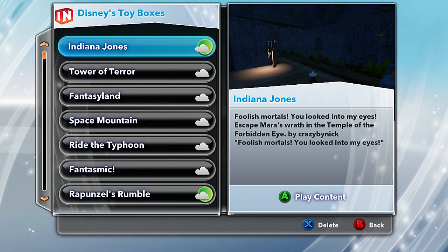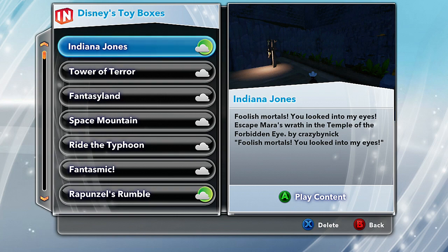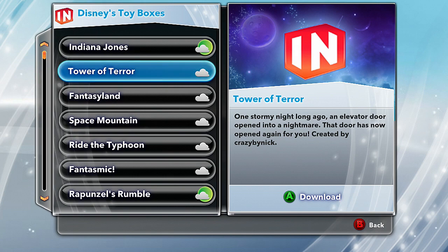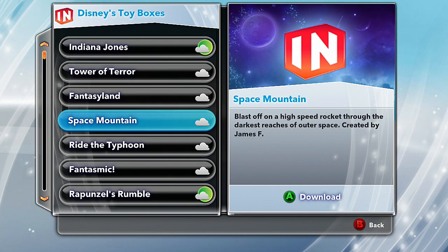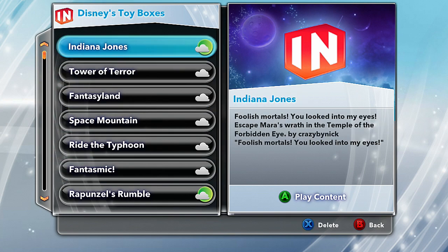Welcome back to another episode of Disney Infinity Toy Box. I'm the Asian Guy Gamer, and I'm proud to announce we got some new toy boxes to check out: Indiana Jones, Tower of Terror, Fantasyland, Space Mountain — the awesome Space Mountain here at Disneyland. Ride the Typhoon and Fantasmic, save Mickey's imagination from villains, rescuing all the hidden Mickeys created by Steve BC.